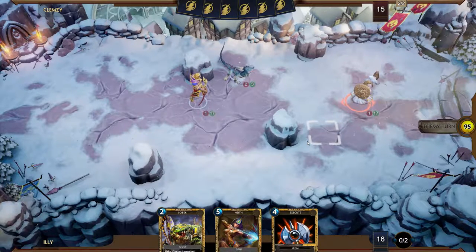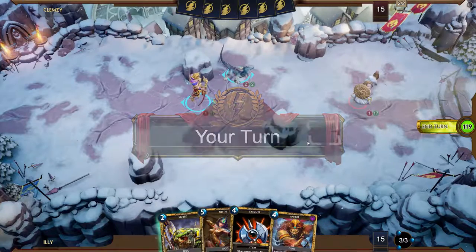Let's see what he does. He's got five cards in hand and a coin. He's going to auto the Basilisk.